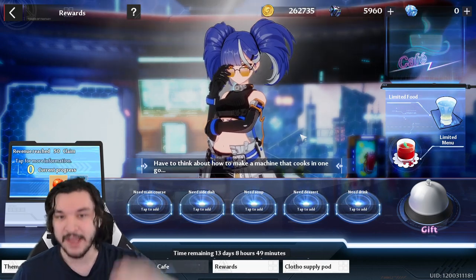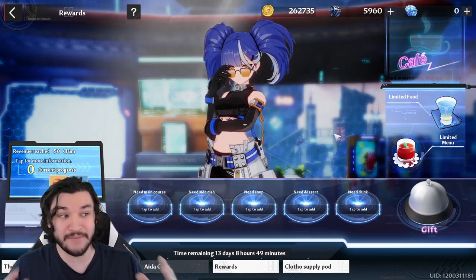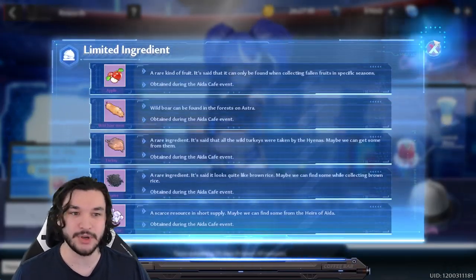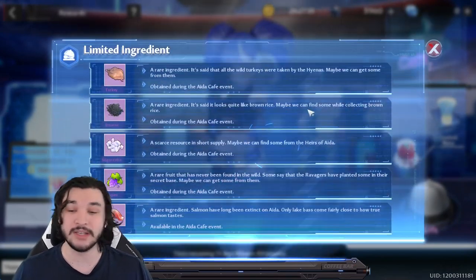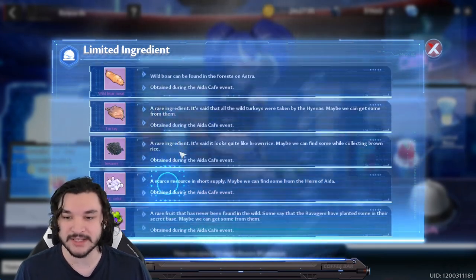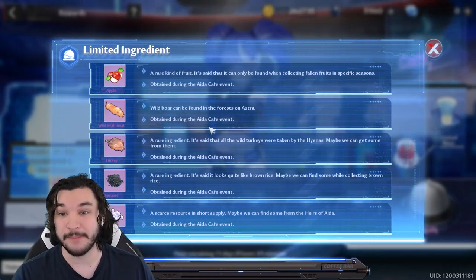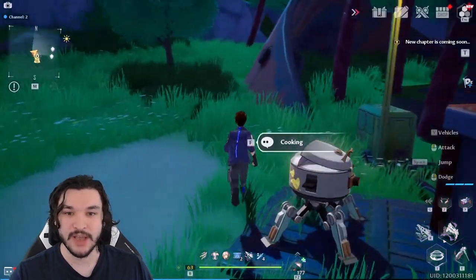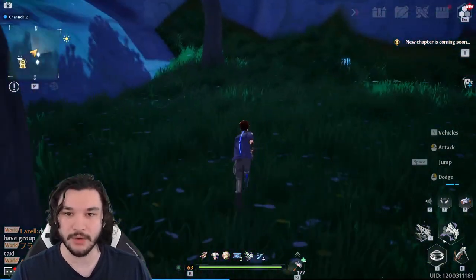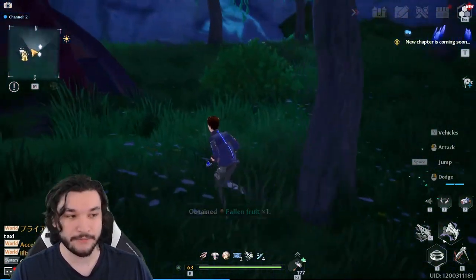Now that we know how it works, we need to figure out how to actually make the food and get the points. On the right-hand side there are two things: limited food and a limited menu. The limited food showcases new ingredients added with the IDA Cafe event — apples, wild boar meat, turkey, sesame, sugar cubes, grapes, and salmon. Each ingredient is found in certain areas. For example, apples can only be found when collecting fallen fruits, so go around and look for them near trees.